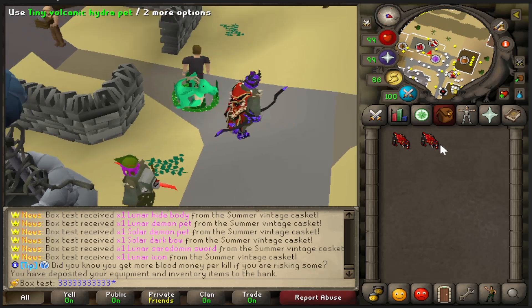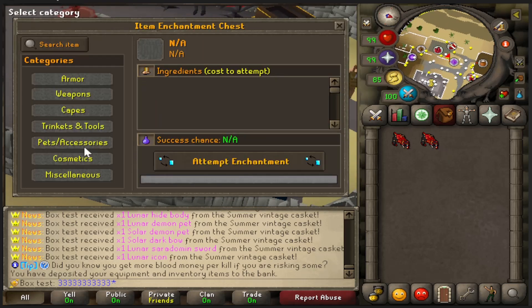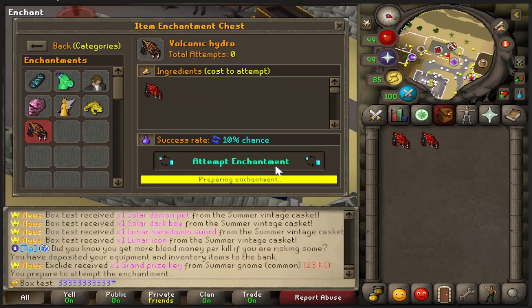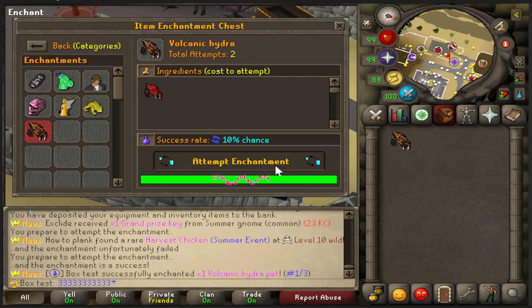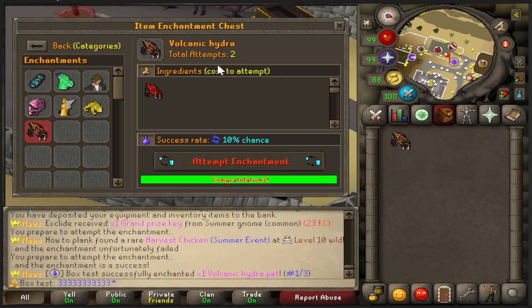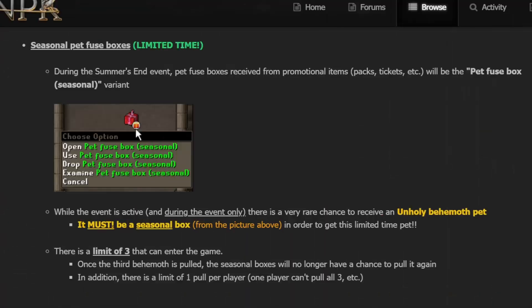Just for fun, let's try getting a Volcanic Hydra pet from the event chest. Going to pets and accessories — and oh, we actually got one! One out of three tries — that's very lucky. I'm sad that wasn't on the main account, because I'm definitely going to do a bunch of attempts and definitely won't get one in three, but I digress. Let's go back to the update.